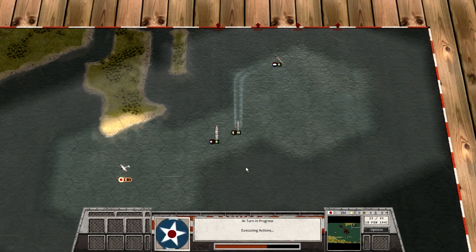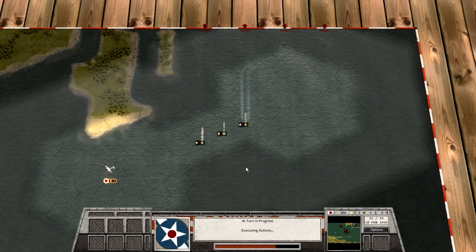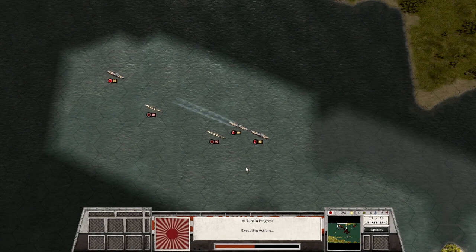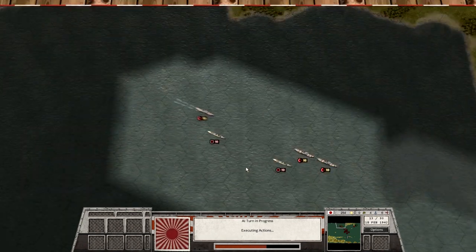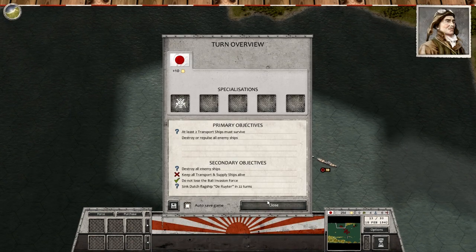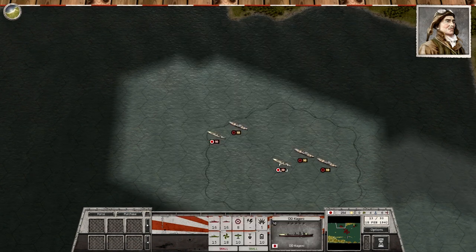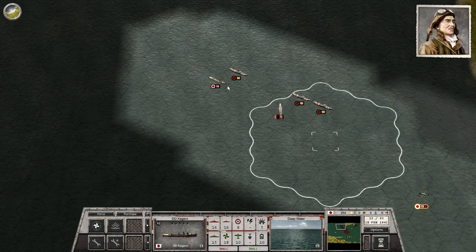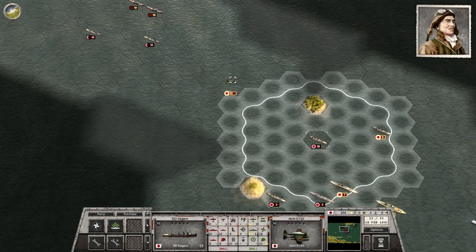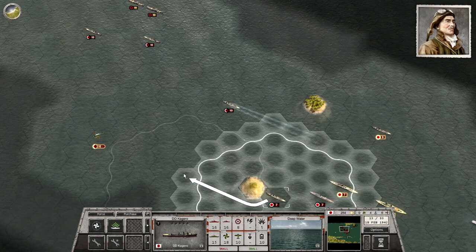Fortunately, it doesn't seem like they're too strong in the north — just one cruiser and two destroyers. I don't want to get caught between two enemy forces; that would not be a good thing. The fleet continues to move and we continue to screen. It's February 18th, we have to have at least two transport ships survive, and destroy or repulse all enemy ships is another primary objective. Repulsing them would equal just surviving through the 18 turns with at least two ships left.